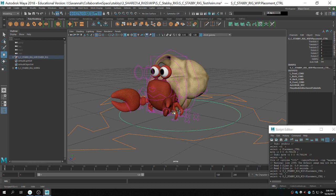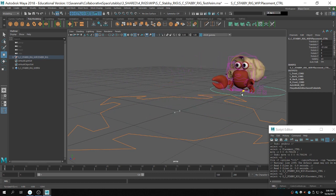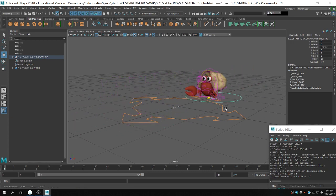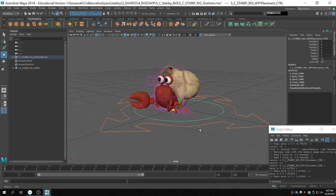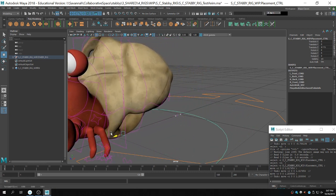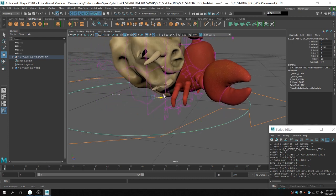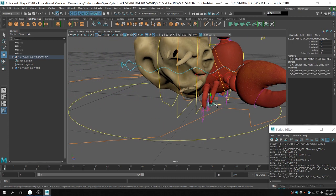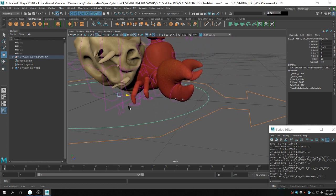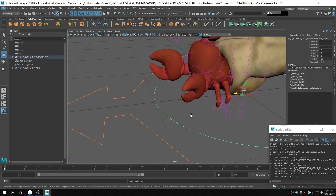If you want to see Stabby's auto walk, all you have to do is make sure you're grabbing this yellow placement control right here and make sure that auto walk is turned on. When you do that, as you translate the control, you can walk forwards or backwards. You do have to be careful how much you translate the control, because if it jumps a large distance in a matter of a second it's going to look like he's gliding. But if you move it at a normal pace it looks pretty believable. You can also tweak stuff on top of this — for example, you can offset one of the legs to be further out, which basically offsets your animation while everything else stays the same. This gives you a bit of control over the auto walk.